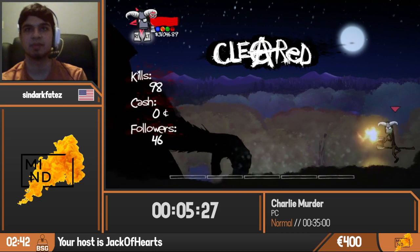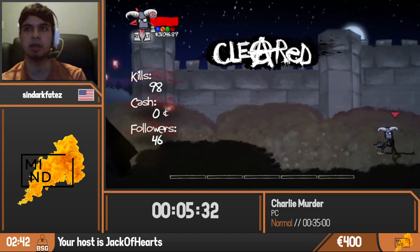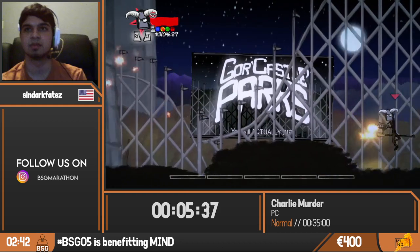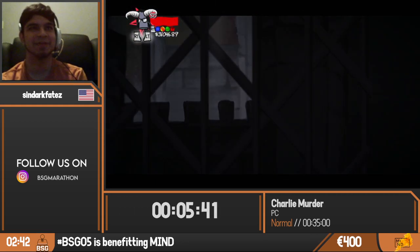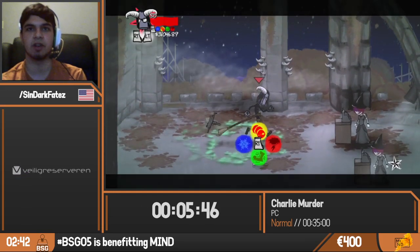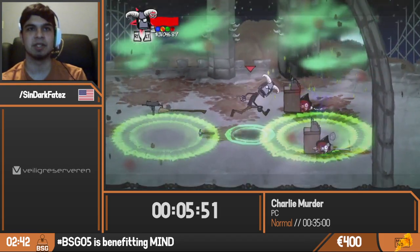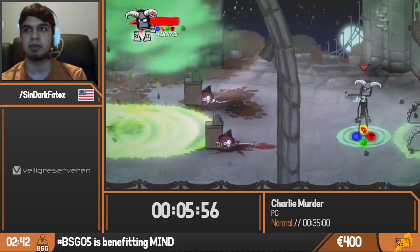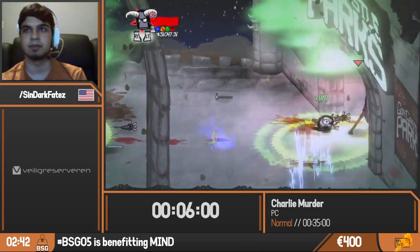We're moving on to Gore Castle, which is a theme park — sounds very wholesome. We're going to barge in without a ticket. The witches are going to ask for them, but we'll simply take care of them by placing more Acid Storms down, which spawn-trap a lot of enemies. Keep on moving along.